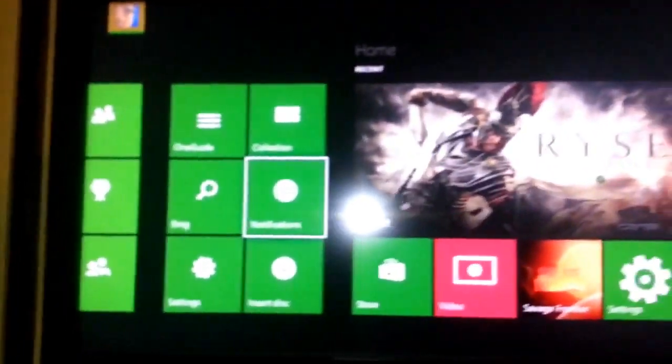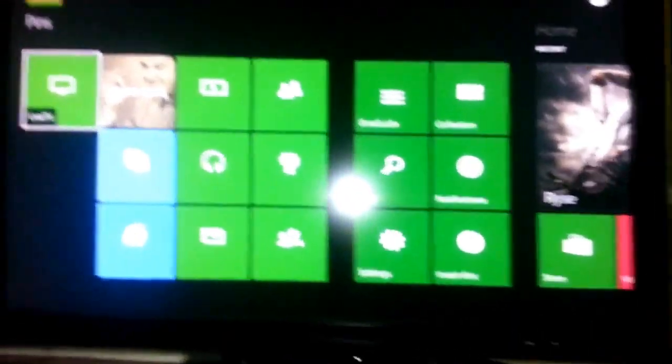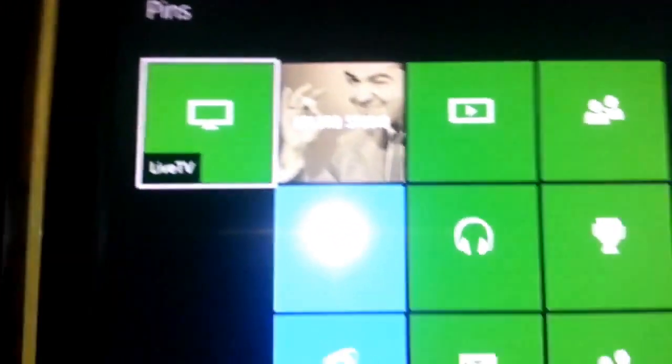Power button, disc tray, all the cool stuff — it's a neat looking console. And here's the actual dashboard, which looks a lot different since there's pins.